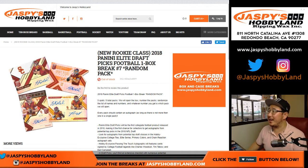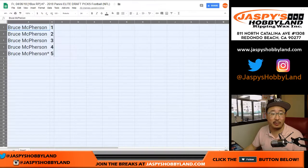Go for jazbeeshobbyland.com. Happy Friday. Bruce Moss188 here in the chat on the YouTube stream. Got all the packs out of this 2018 Panini Elite Draft Picks football box. Random pack break number 7 is technically what it is.